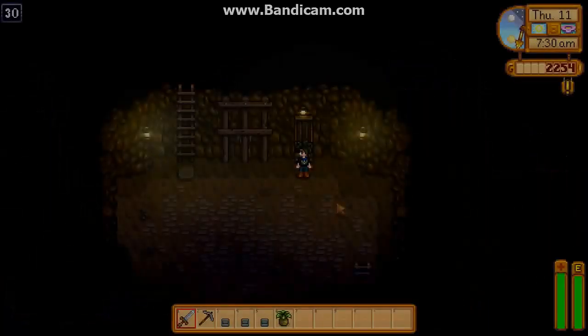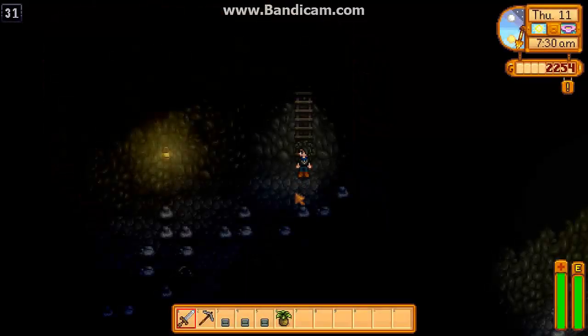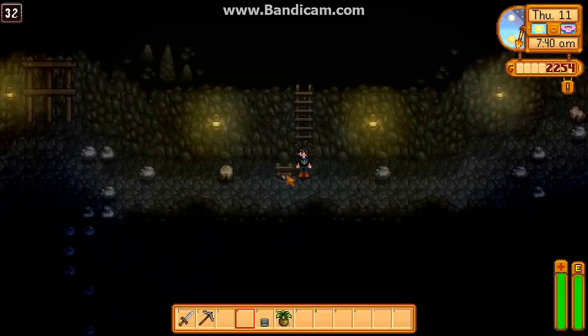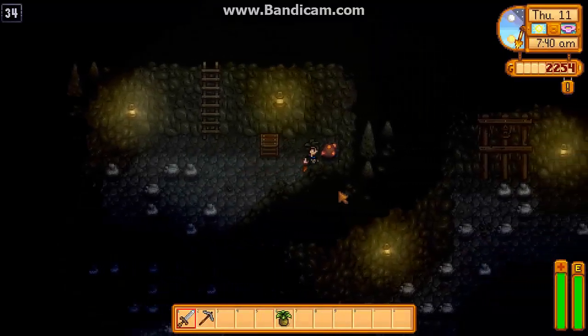So we left off on level 30 — well, level 31. Now we're gonna use these staircases. We just place them down and click on them. We do miss some ores and stuff this way, but that's okay because we'll find more.